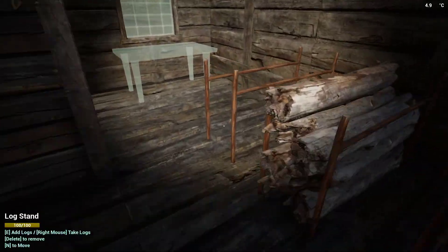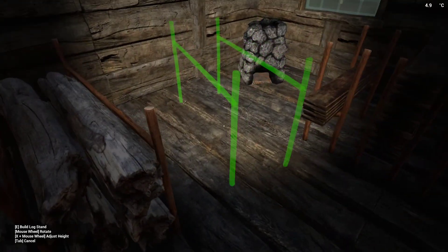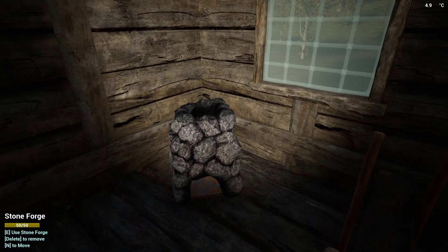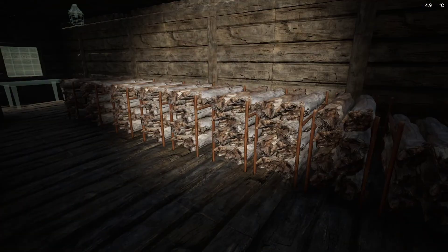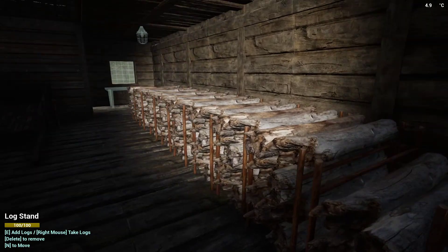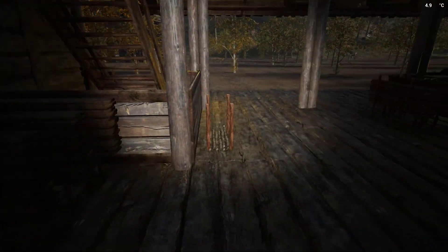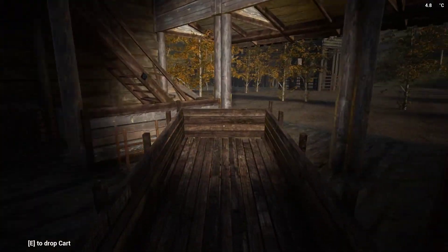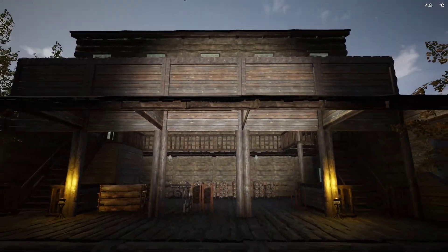There's another forge right there. The thing is, if you stand right next to the forge it's 23 degrees — you take one step away and it drops to 14, or now it's 4.9 degrees. Let's get this out of here.